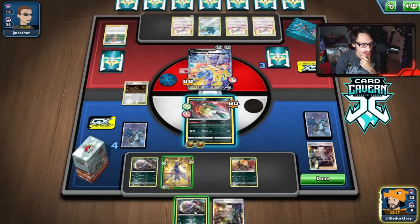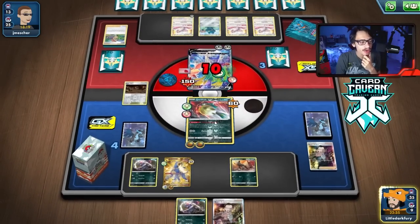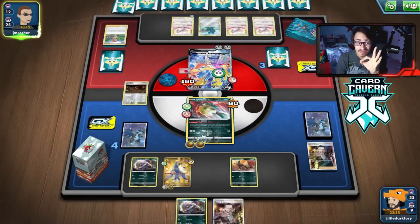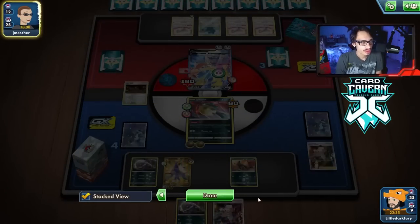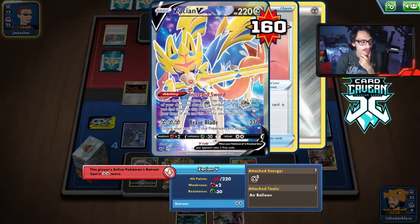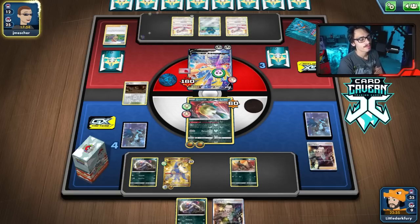No matter what, my opponent is going to get killed. I'll hold the Krogunk because we could draw a Pokemon Comm. They will get killed if they attack me here with Zacian — they will have 6 HP on the dot. Even though we haven't played a single draw supporter all game, a Boss's Order is making its rounds and actually kind of working in our favor.